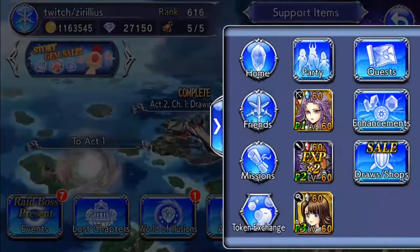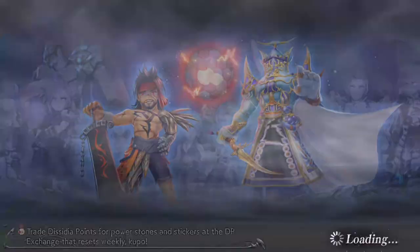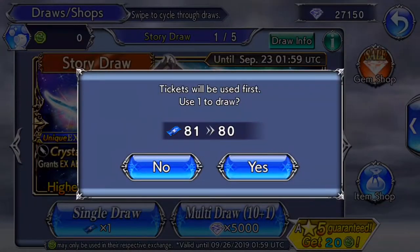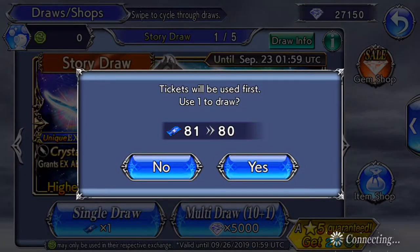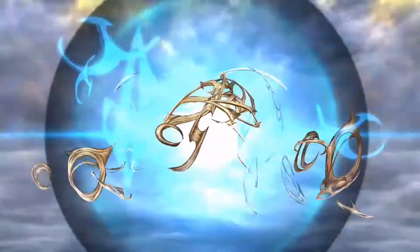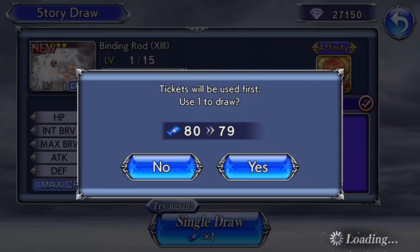I know I said I've been saving up. But I took a look at my ticket count and we got quite a lot of tickets. So I will save 50 for now — let's go ahead and just draw these up. And with Act 2, Chapter 4, there's been a couple of new enemies.